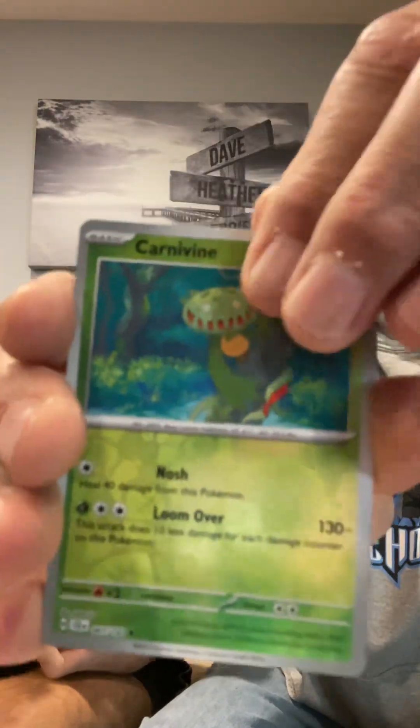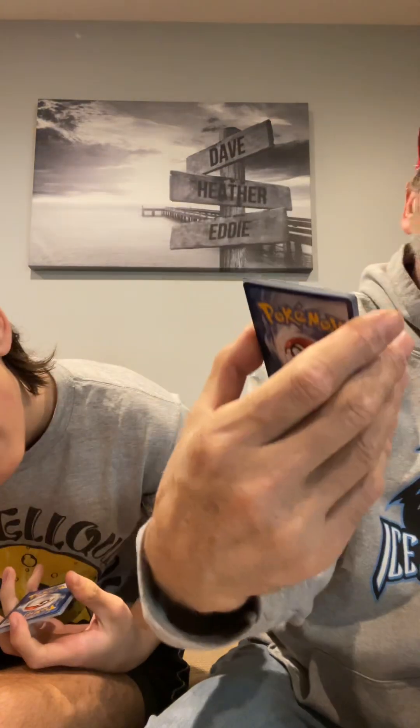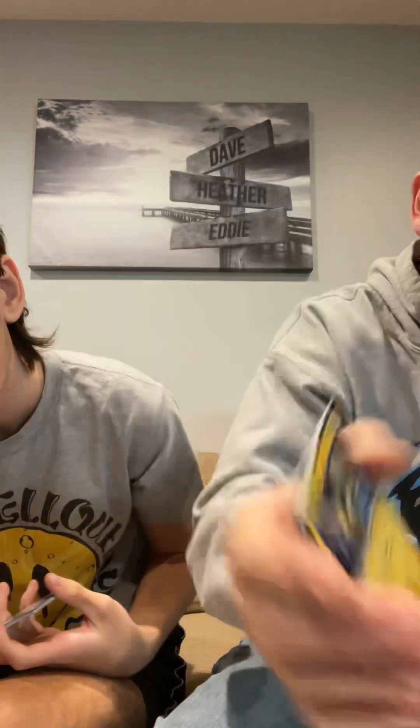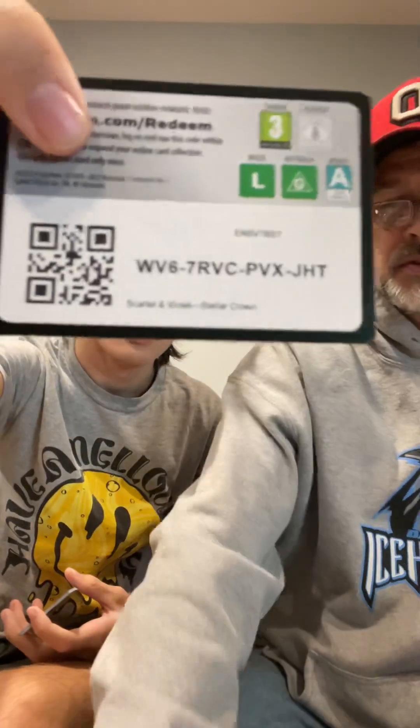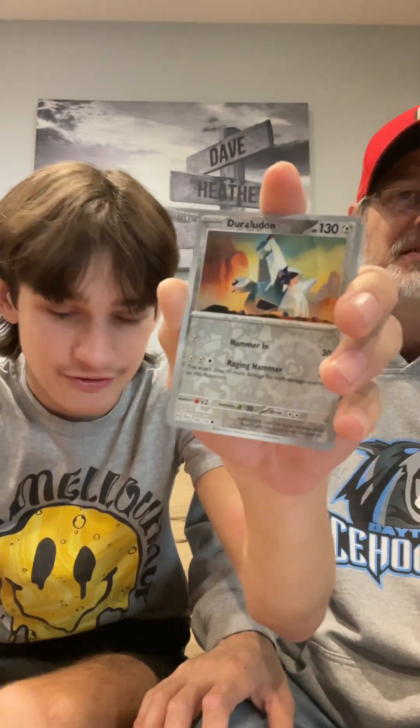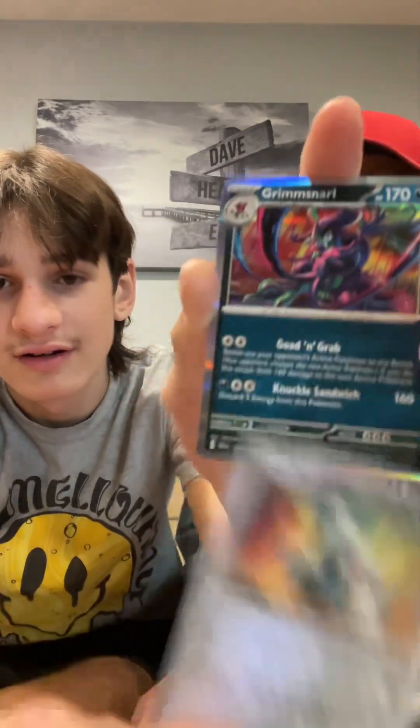Carnivine, Veluza, and a Zeraora. Frogadier Reverse, Duraludon, and a Grimmsnarl Holo.